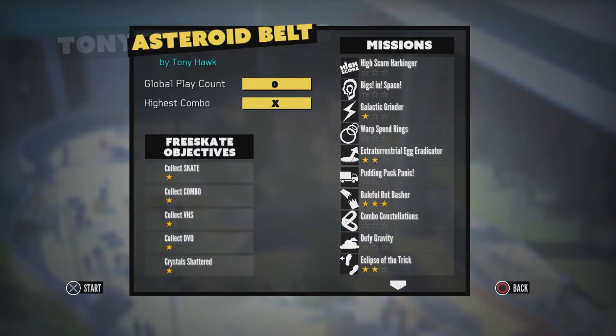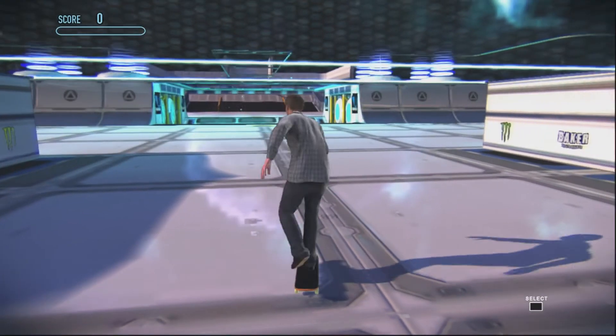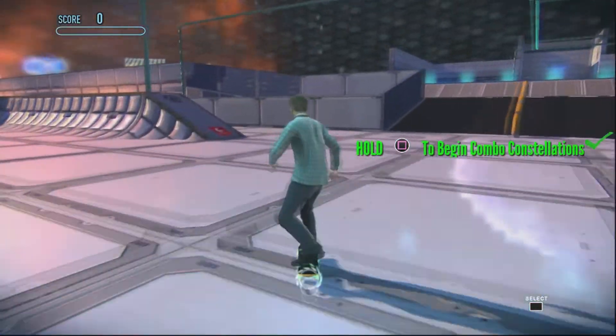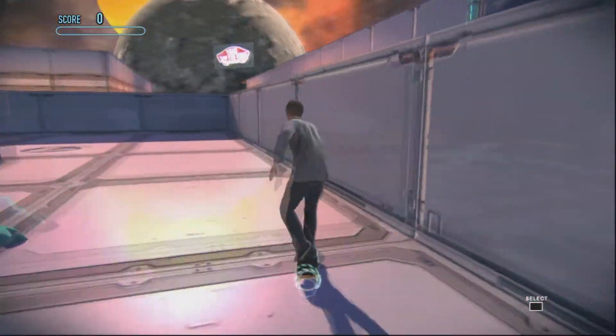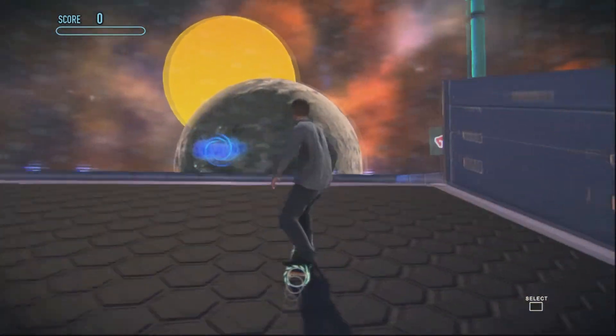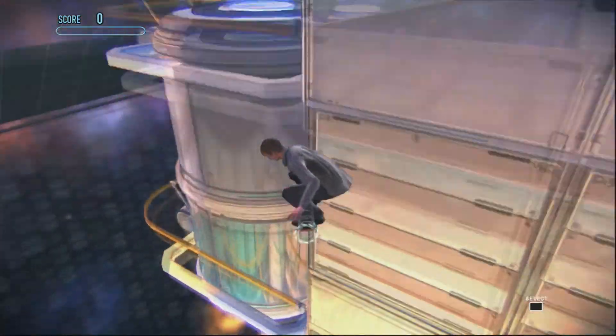The VHS and DVD are hidden in corners on different parts of the map — usually the parts that are separated from the middle. I'll show you in the level. Even though I've already collected them, I'll show you where they were since I just did it not too long ago. The VHS was actually right up here.